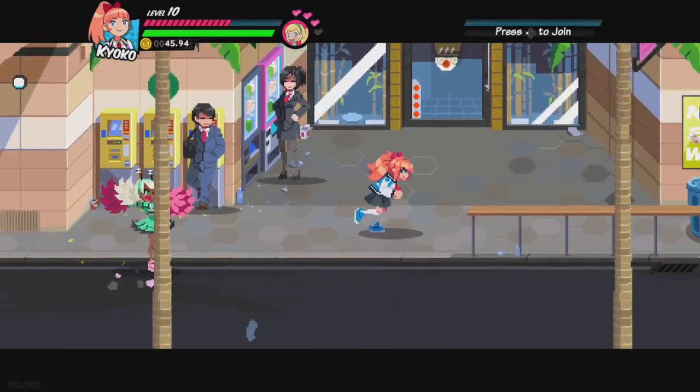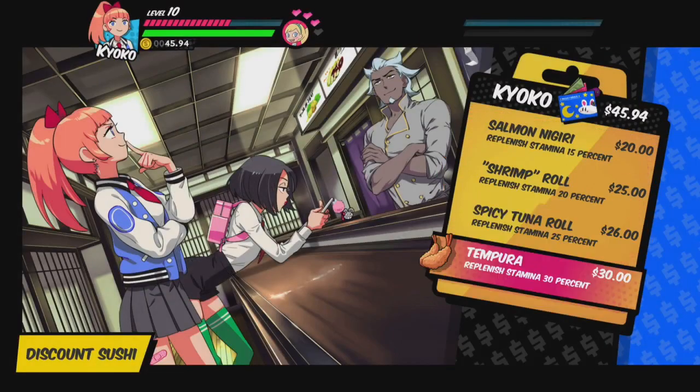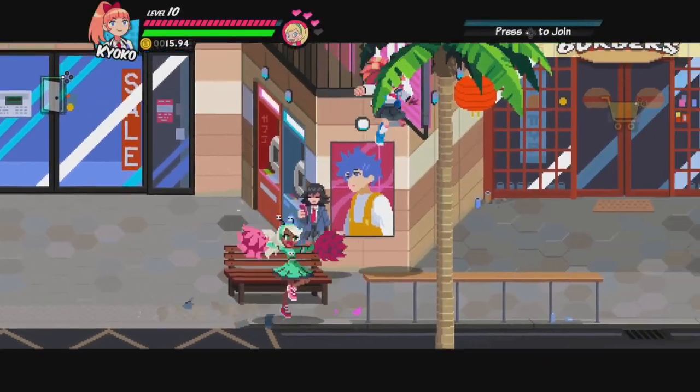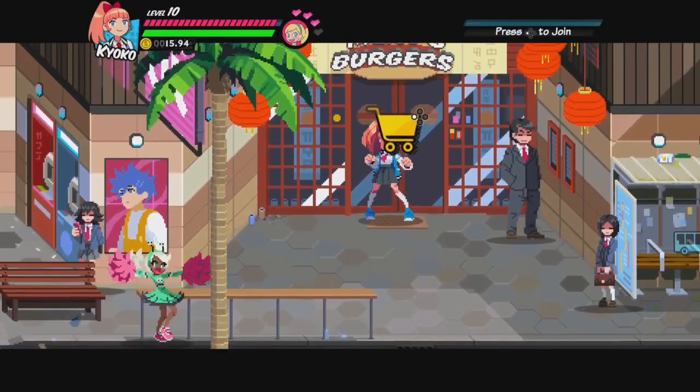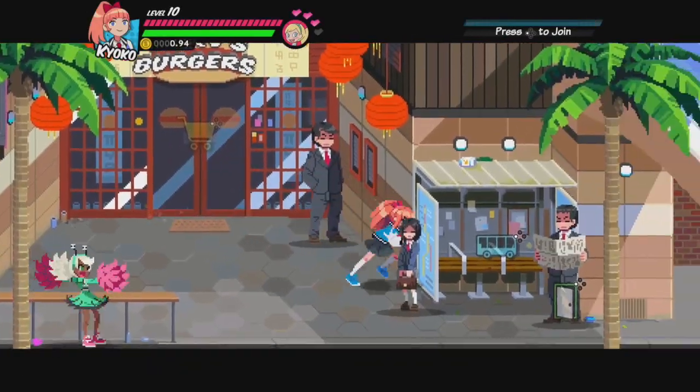Let's hit the sushi place to see what kind of health restoration we can get here. 30% should do us pretty well — it's pretty close, but I think I'll need to get some fries from Merv Burger to top us off. $15 should be enough. Alright, now that we are done messing around, let's get over to the construction site.